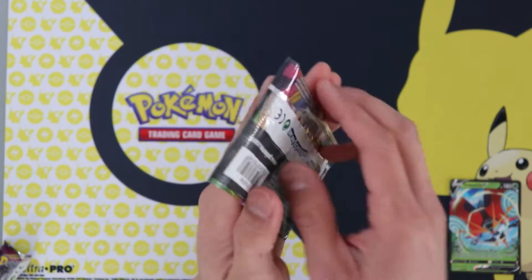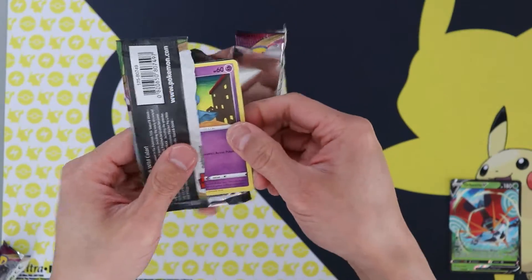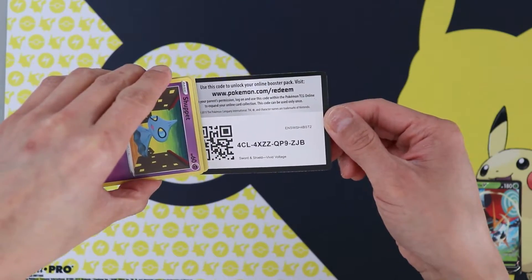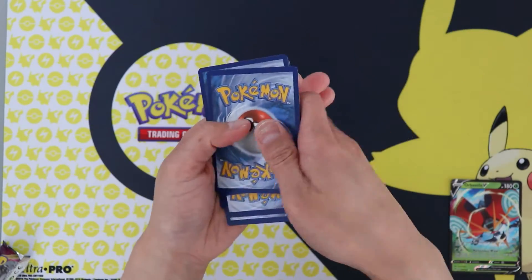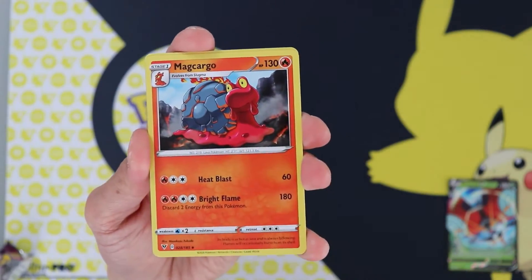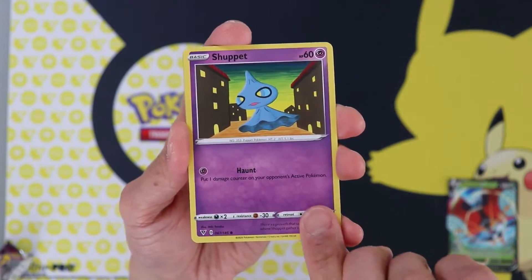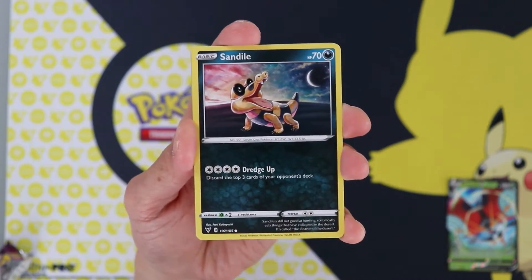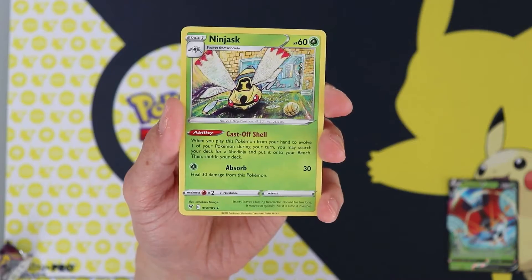Final pack here. Come on. We've got Meg Cargo, Drone Rotom, Swoobat, Shuppet, Farrowseed, Joltik, Sandile, Seedot, Skitto, and Ninjask.